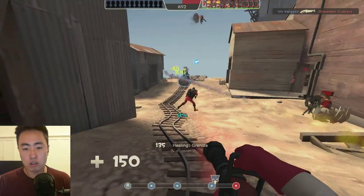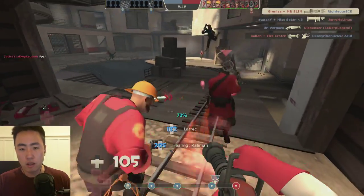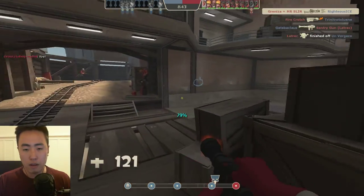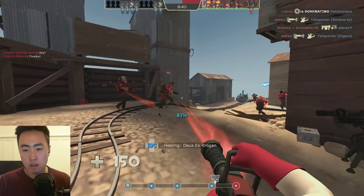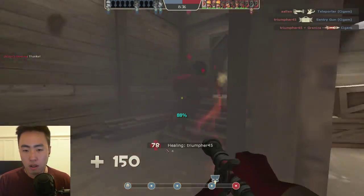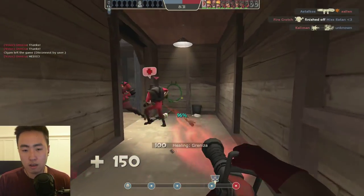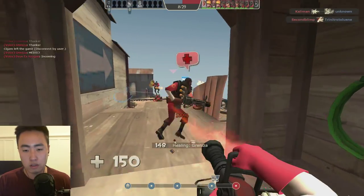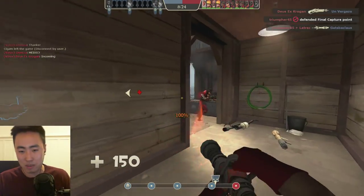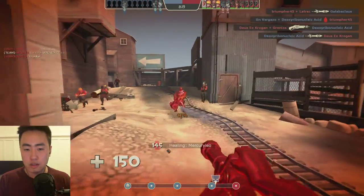You want to be using the crossbow on players who are low health. On my HUD, if I see their health go into the red, I know they're a crossbow target. But if they're only missing 50 health or less, I'm not going to crossbow them. I can use the plus signs above my teammates' heads to know who to crossbow. Even at point blank, if he's missing enough health the crossbow is more effective — but if he turns a corner I miss the shot and wasted time when I could have just been straight-up healing him and building uber.